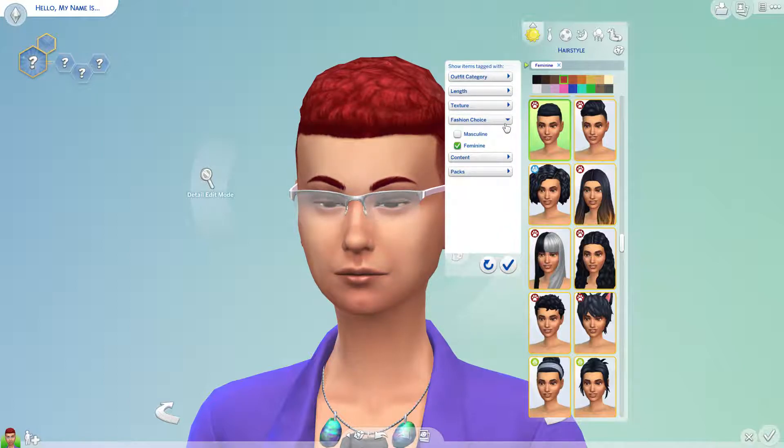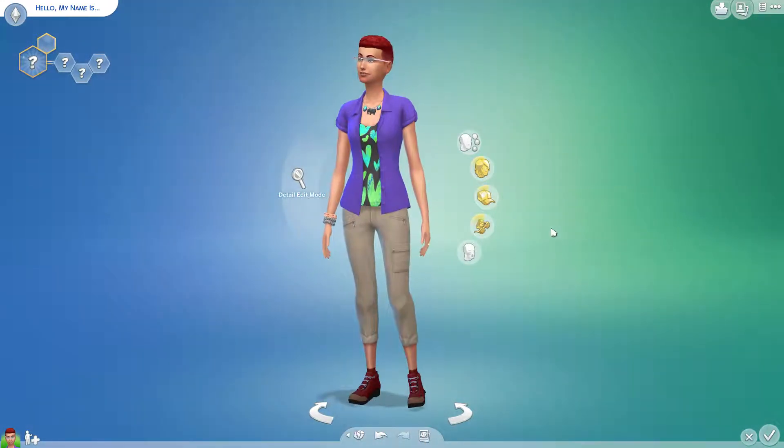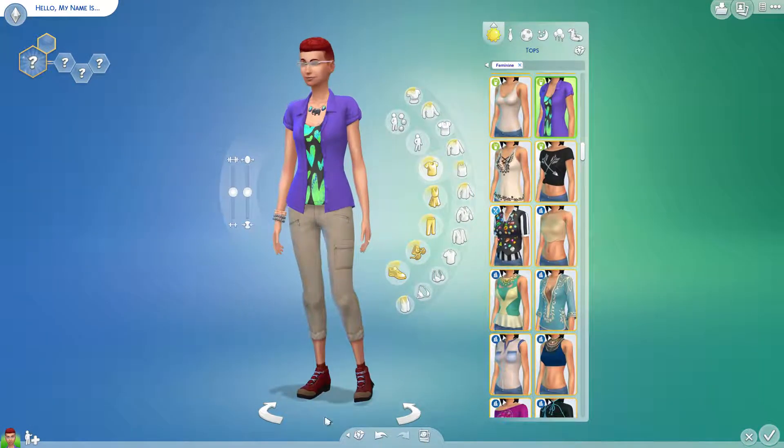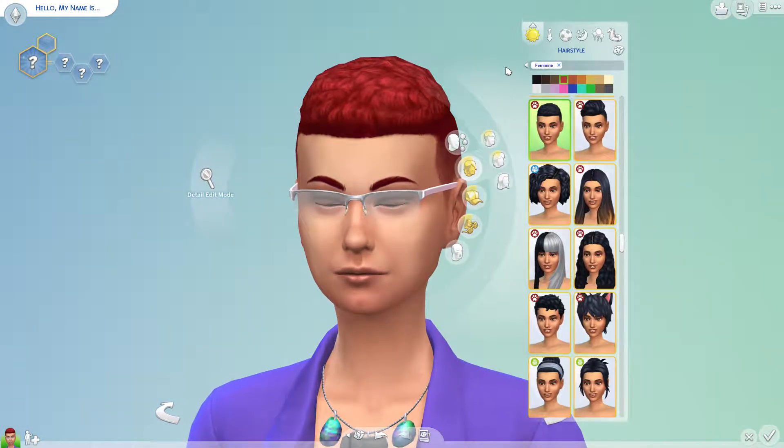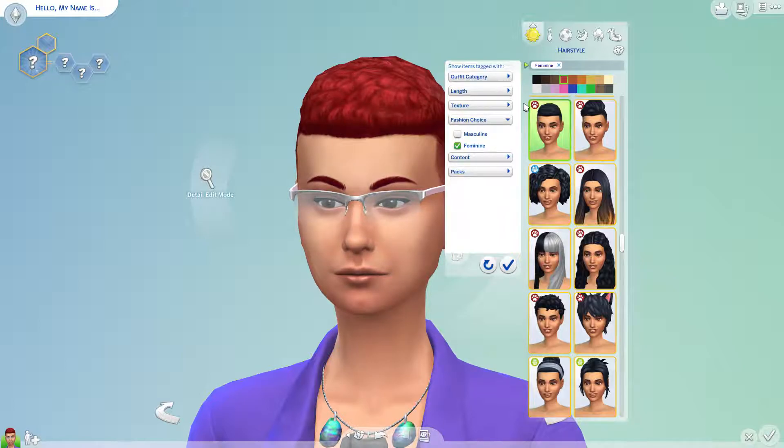I'm basically trying to base the Sim off of something that might be a little outdated for some of you guys. Back in the 90s — I love her outfit already, it's so jungly! I swear they added new Sims and randomized features. Basically this hair color is actually pretty spot on for the color of red I want. I want to make the Sim based off of Aqua — the 90s band that did Barbie Girl.